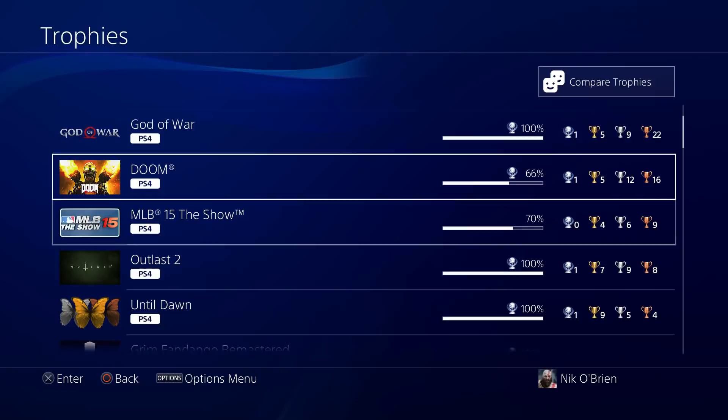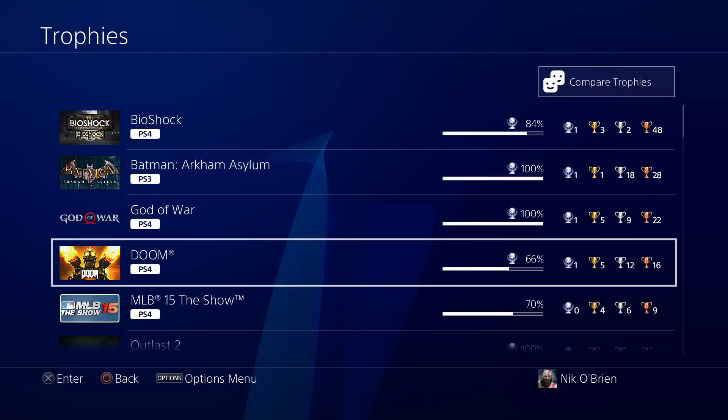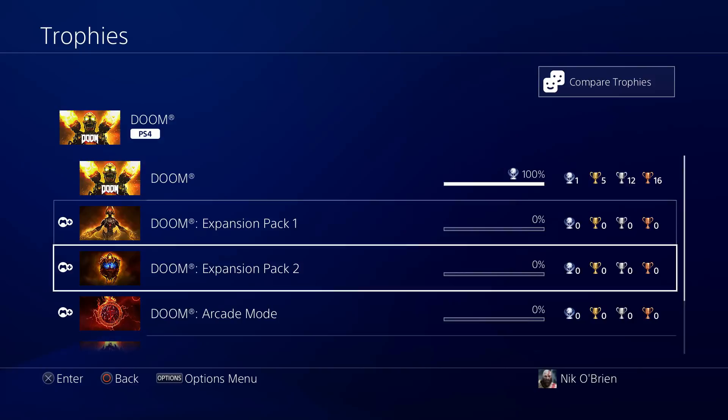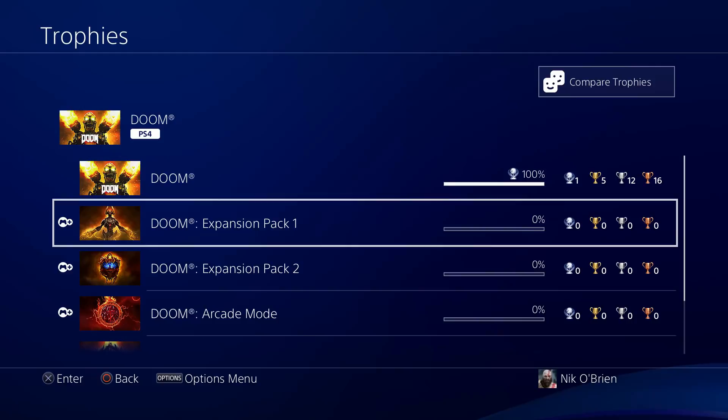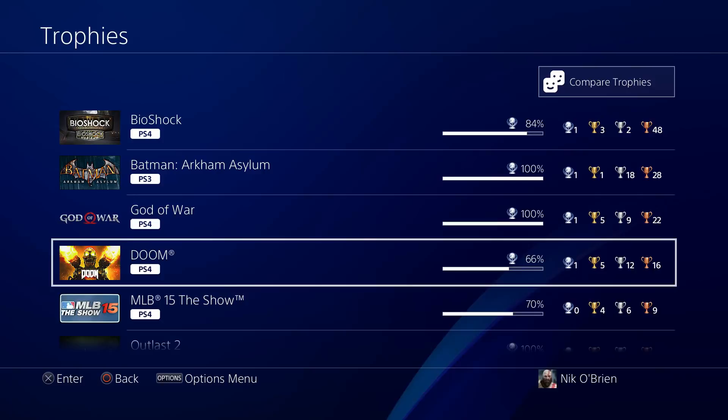Doom — I got the Platinum; I showed the video of me getting it. I'm going to leave it at 66% for two reasons. One, all of these remaining are multiplayer DLCs — I don't play the multiplayer, I don't like it, and I don't care for getting DLC trophies. But the other reason I'm actually content leaving this at 66% is because this game is all about hell and demons and the devil — and 66% is as close as I can get to 666%. I just think that for Doom, that's a very coincidental percentage to get stuck on, and I'm happy to leave it there.